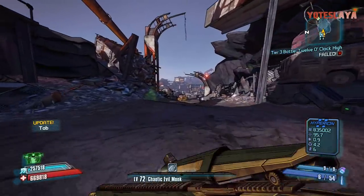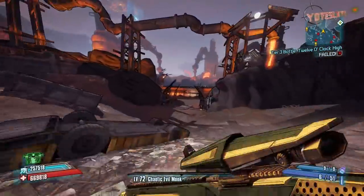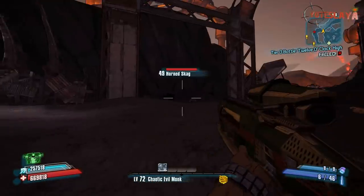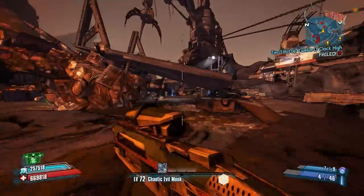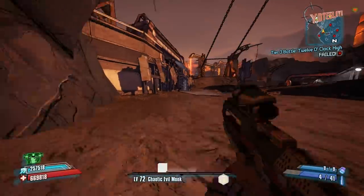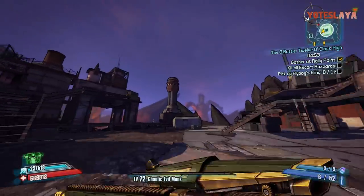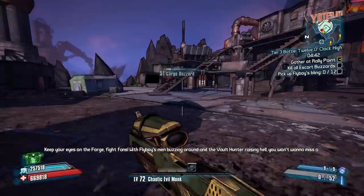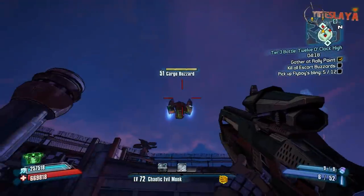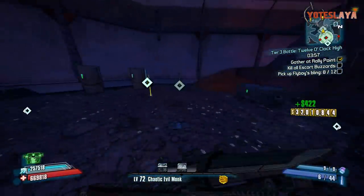Fast travel to the Forge. Within the Forge there's actually a mechanic similar to Pyro Pete's Bar where you can just keep going back and doing Tier 3 as many times as you want — basically unlimited buzzards — and you'll get some Torgue tokens out of it. Take the path I showed you on the map, it's over to the right in the red circle. Follow the path around and you will get to the little board where you can accept the mission. Make sure you actually collect all of the fly boy bling parts. Once you get 12, if you kill the buzzards and the parts fall off the map you won't be able to collect them and you'll have to kill yourself to restart the mission.